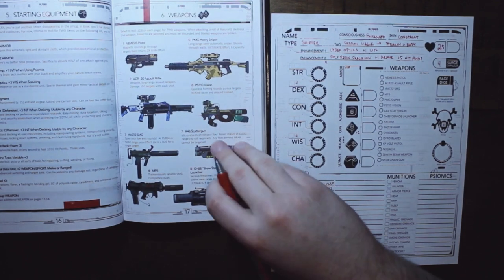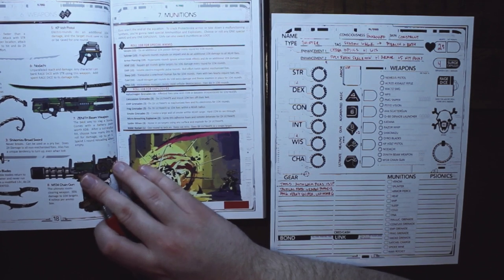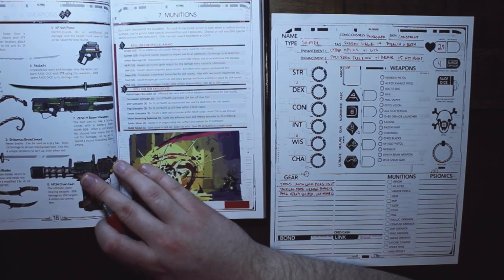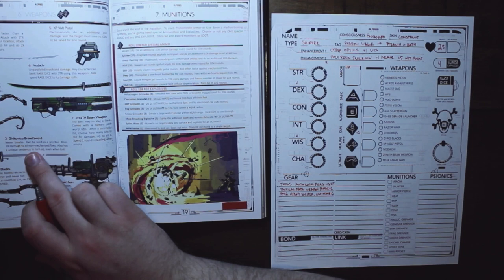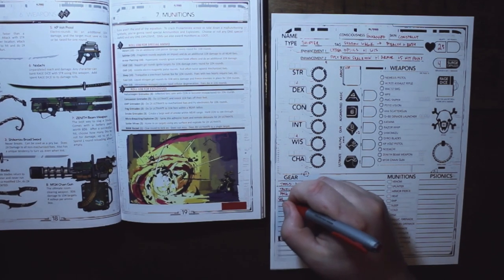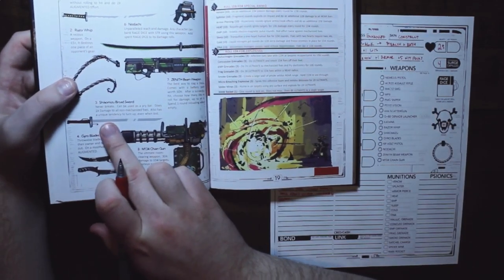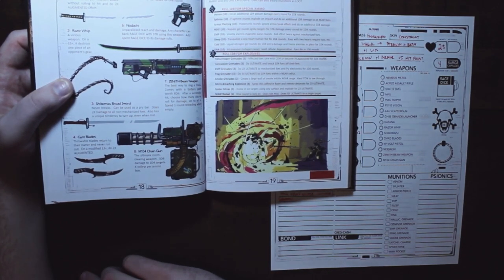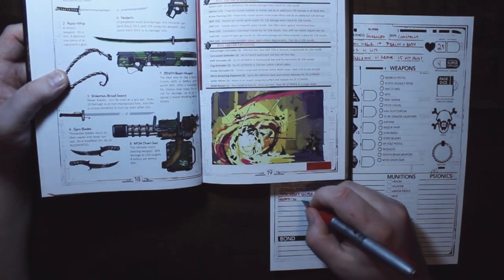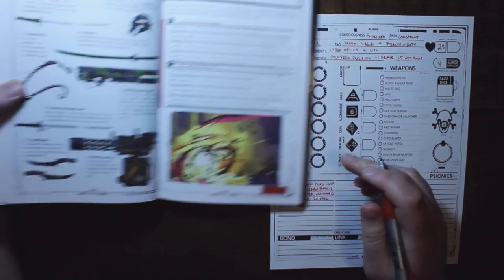For a second weapon — since he's sneaking into places — I'm going with the Shikomizu Broadsword. It never breaks, can be used as a pry bar, does two times damage to all non-mechanized foes, and has a unique tendency to turn up even when lost. So I'll note the two times damage and remember the extra bits.